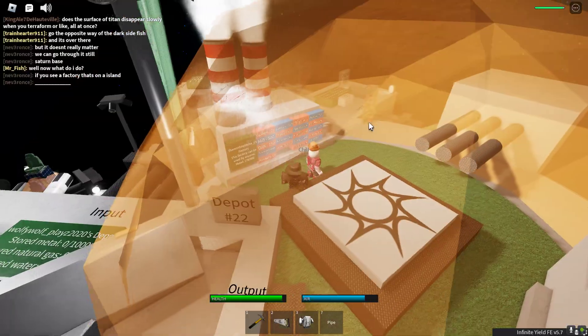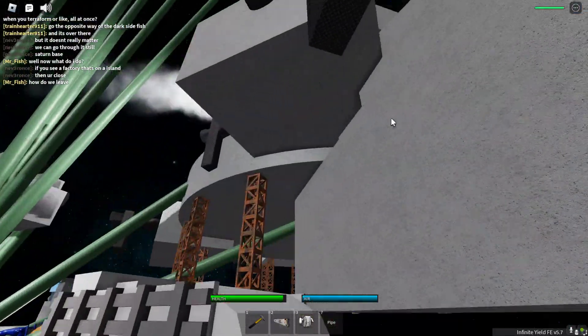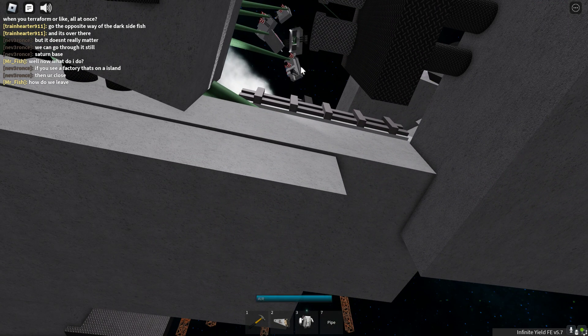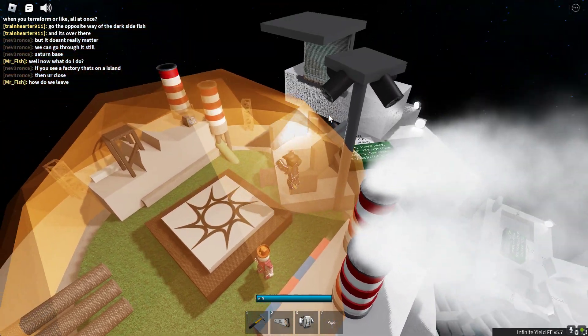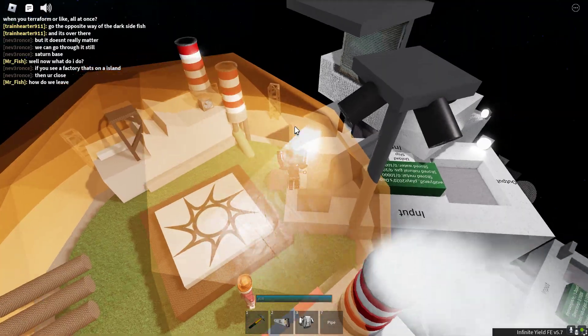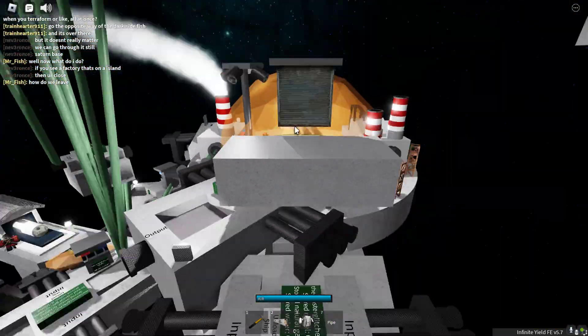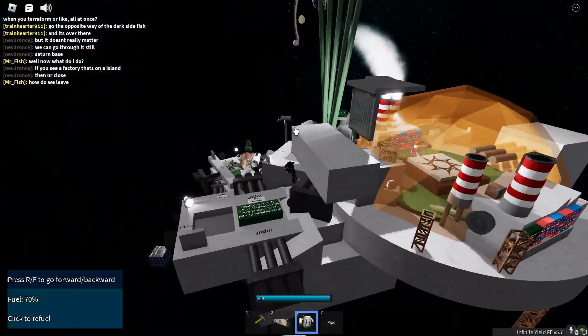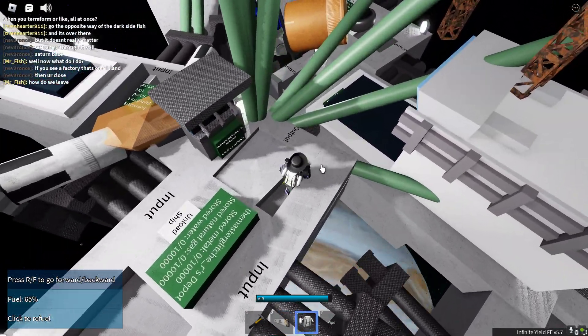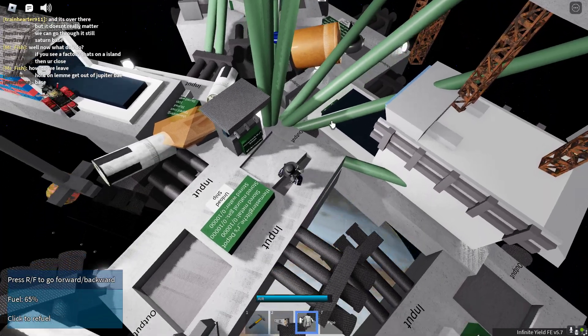Just gonna give you a tour. There's two factories. The other ones — yeah, they were my failed attempts. It's kinda hard. If you get stuck, please just don't get stuck. So, two factories. Use a jetpack to get around if you ever fall through the cracks. Use the depots for land, of course.